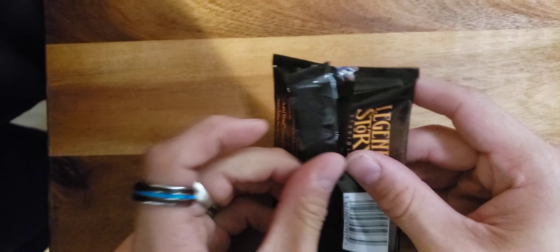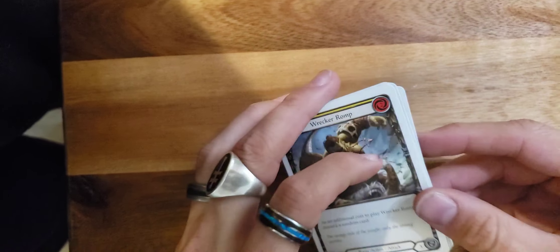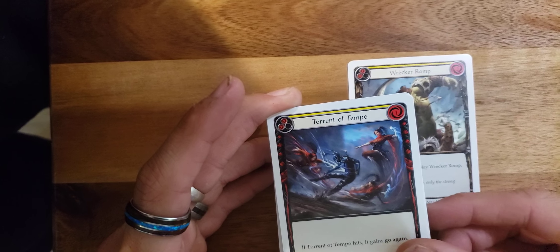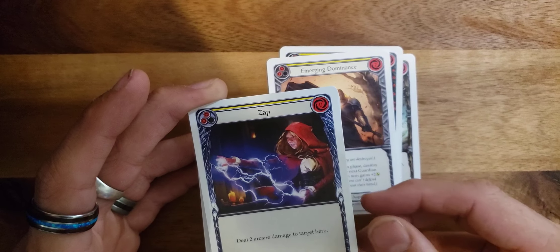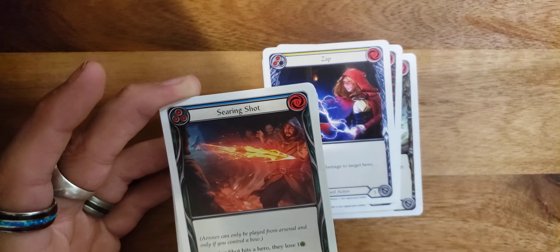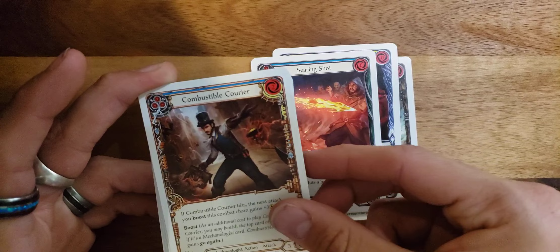Spoiler season is dang near done and we have Wrecking Romp, a Ninja Torrent of Tempo. Have you seen some of these spoilers? You need to go check them out — they're just unreal. I'm definitely going to be playing some wizard stuff. Searing Shot, not as important right now, Combustible...